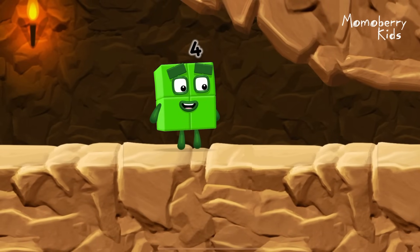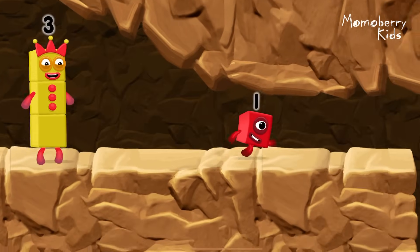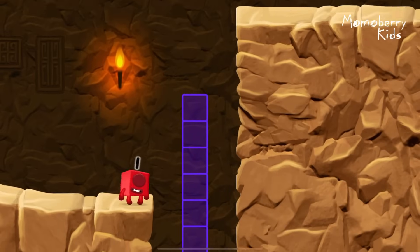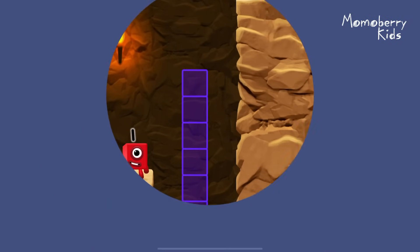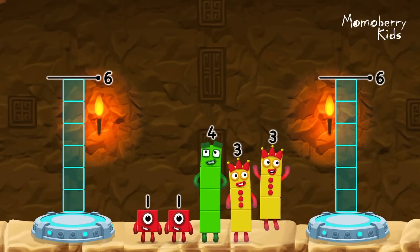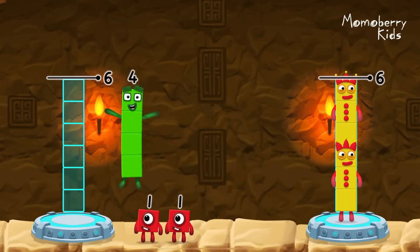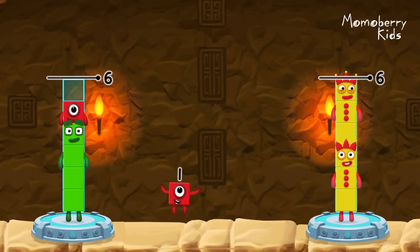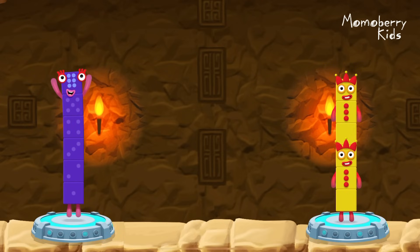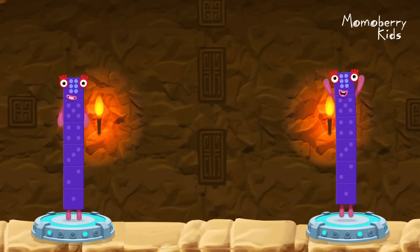I'm not so sure four is going to fit through there. Whee! You made it. Share the number blocks evenly to make two groups of six. Three plus three, three, four, one, one — you got it! Four plus one plus one equals six. Three plus three equals six. Six equals six.